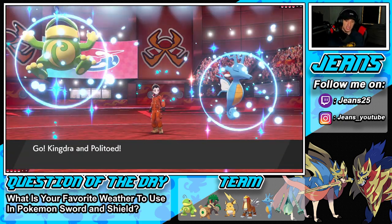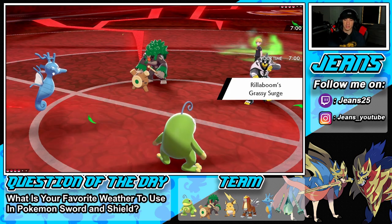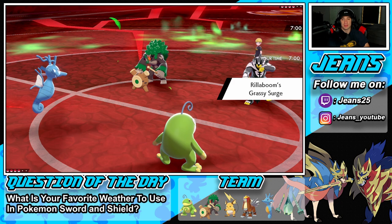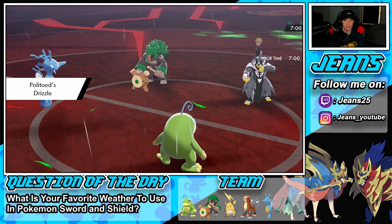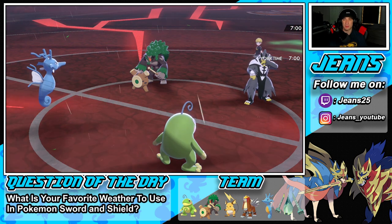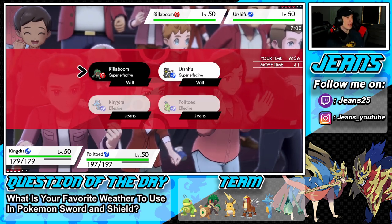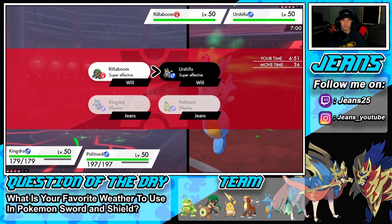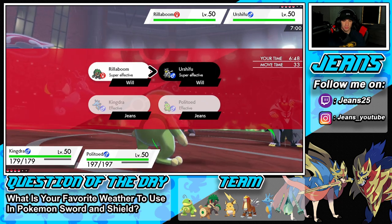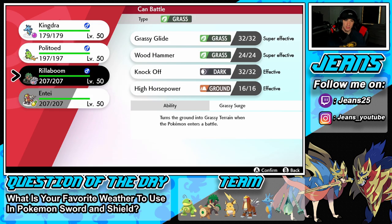He goes Urshifu and Rillaboom okay — I'm fine with that, he can drop a Fake Out. I still Dynamax here and get after an Airstream. I want a Muddy Water so bad but I don't want to Choice into Muddy Water. The Surge is going to come out — I might swap my Politoad here. Swapping Politoad might be a play to get a speed boost. I feel like Rillaboom is posing the bigger threat. I think Coalossal is going to come out so I'm going to swap in Rillaboom.